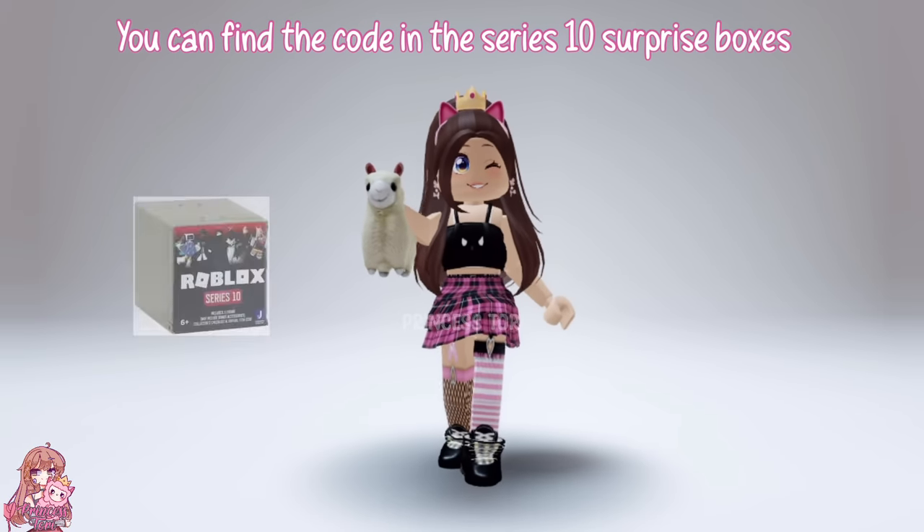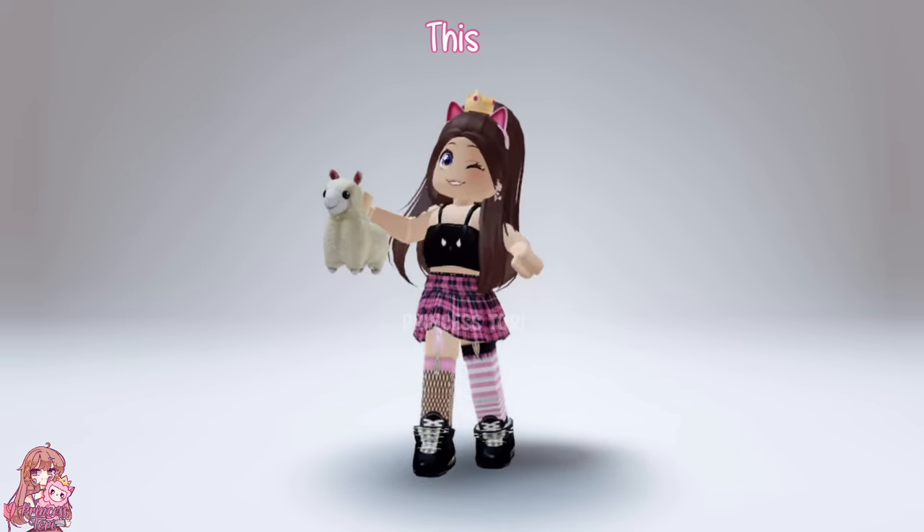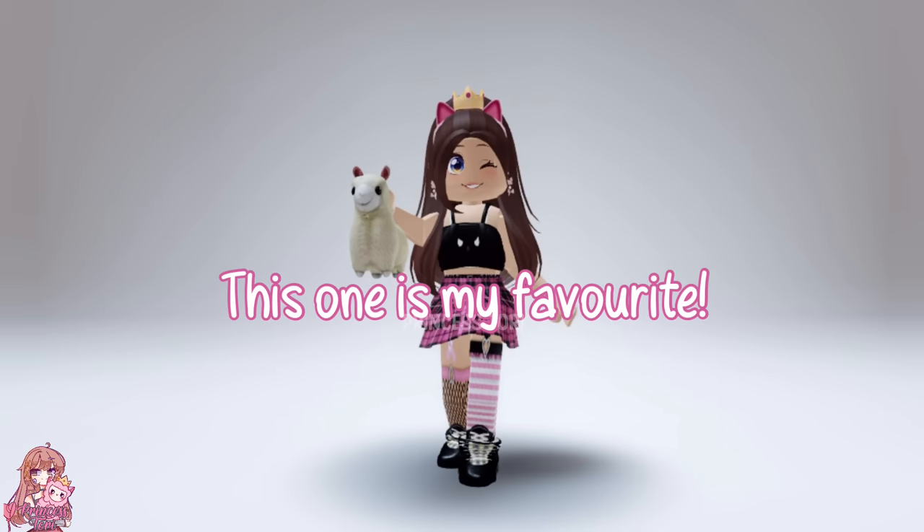For Sparkling's Friendly Wink, you need to find the code in the Series 10 surprise boxes. They were released last year. This is the toy the code comes with. I think this one is my favorite.